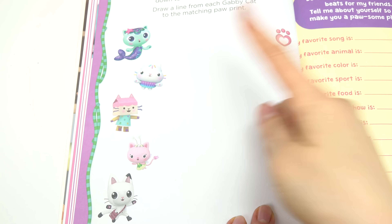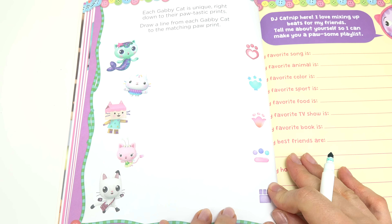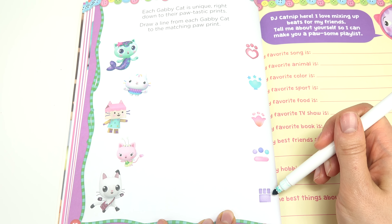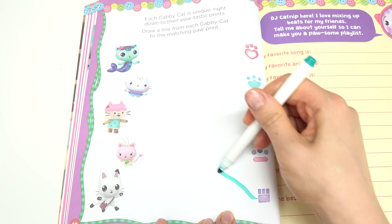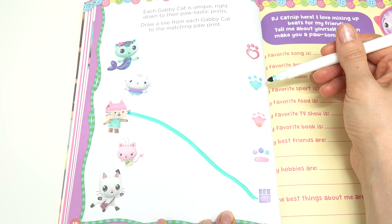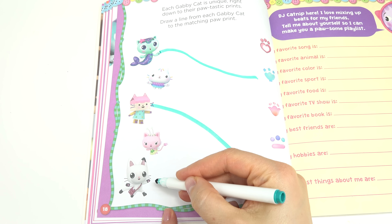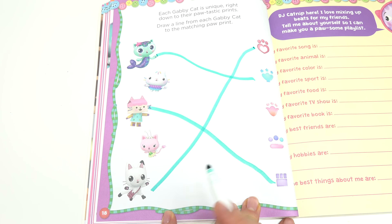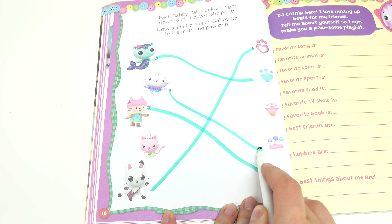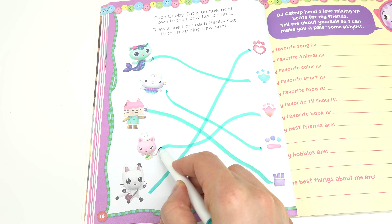Each Gabby Cat is so unique — they each have different paw prints. Let's match these up with our cats. This purple one belongs to Box Cat. Here's a shell that definitely belongs to Mercat. Pandy Paws has a heart — let's draw this one over here. Cakey has the colorful paw print, and of course Kitty Fairy has this flowery one.